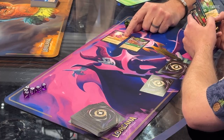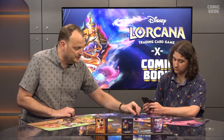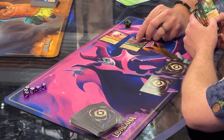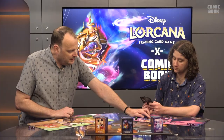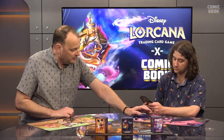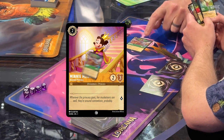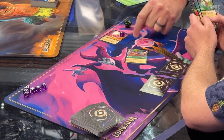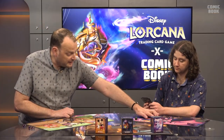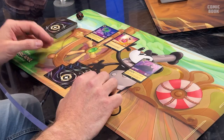In a challenge, each character deals damage to the other equal to its Strength — that first number in the circle. The second number is Willpower. Damage is permanent and tracked with counters. If the damage on a character is at least as high as its Willpower, it is banished to the discard pile. In this example, both Aladdin and Minnie Mouse have two Strength and two Willpower, so the end result would be Aladdin banished and Minnie with two damage — only one more needed to banish her.